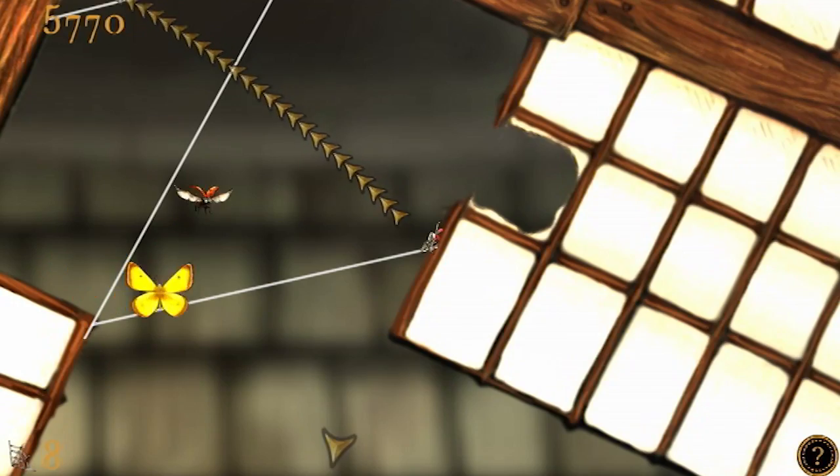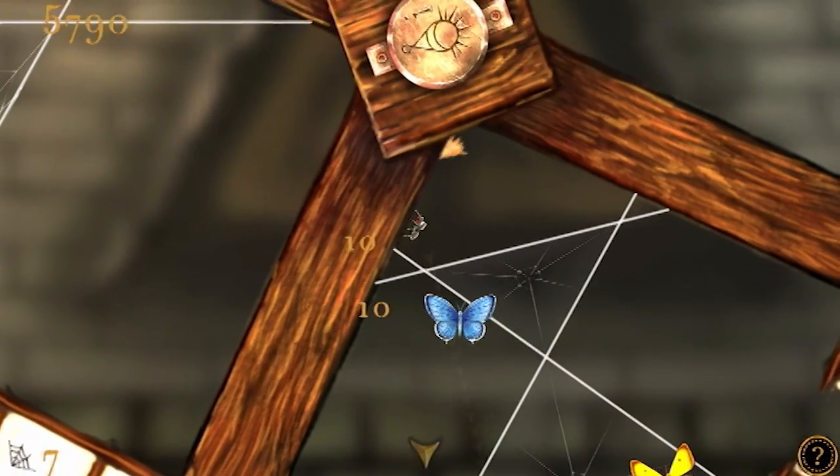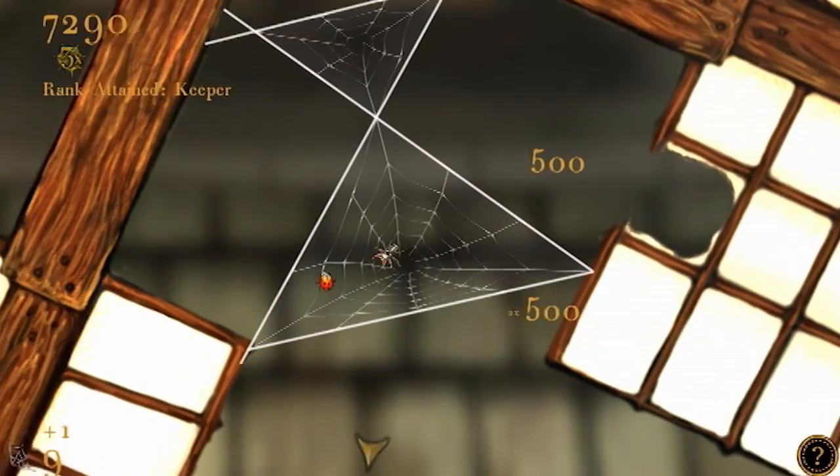Spider: Rite of the Shrouded Moon is the second game in this wall-crawling spider series. And much like the first game, you'll be zipping and spinning your webs to snare an impressive collection of insects. But you can't just spin webs recklessly — you'll need to use your spider sense to build efficient webs.